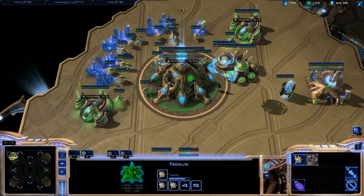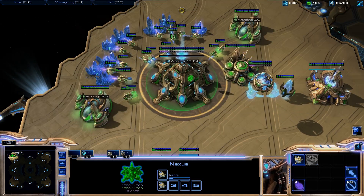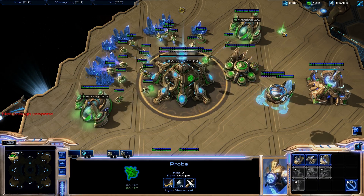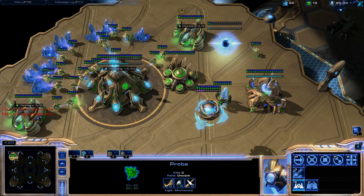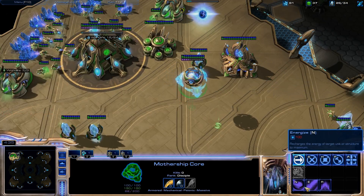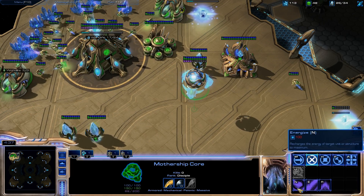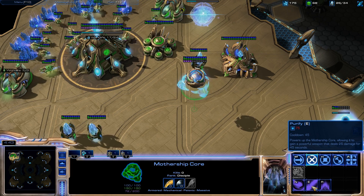I wonder what the Mothership has — it still has a Cloak. That's weird because I think Oracles have a Cloak ability now. Let's get a Stargate. Get another Pylon, just keep up with the Energize. Maximize energy on a structure or unit. Purify — powers up the Mothership Core, allowing it to get a powerful weapon.